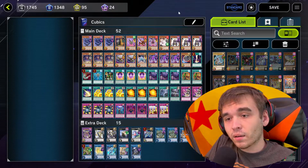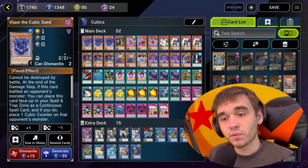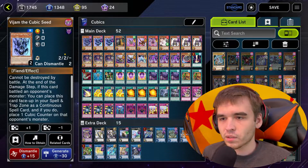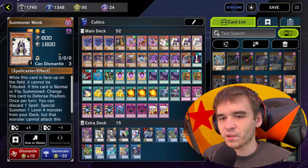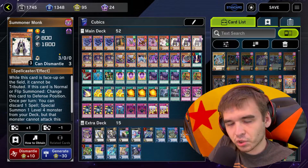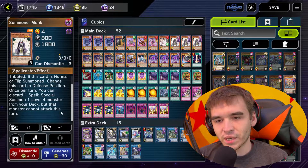I was unaware until recently of an amazing dark spellcaster monster that proves to be quite the helping hand when summoning my Cubics — that being Ye Olde Summoner Monk. While this card is face-up on the field, it cannot be tributed. If it's normal or flip-summoned, change it to defense position. Once per turn, you can discard one spell and special summon one level 4 monster from your deck.